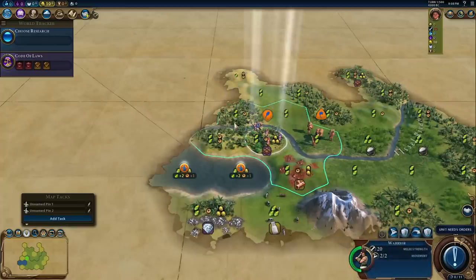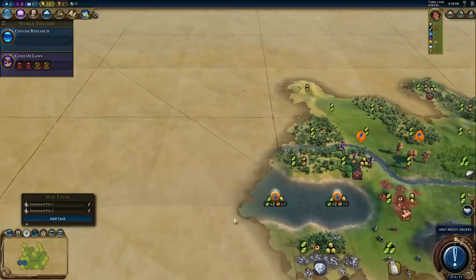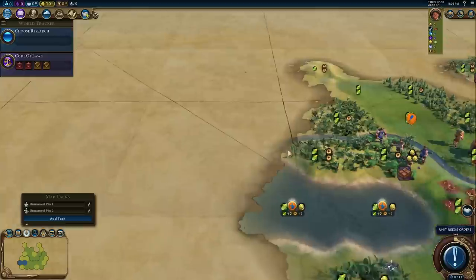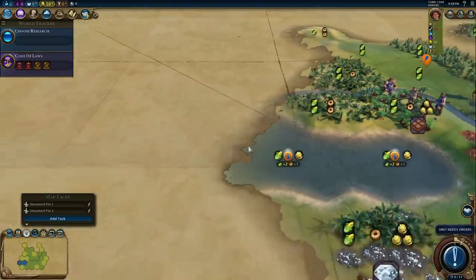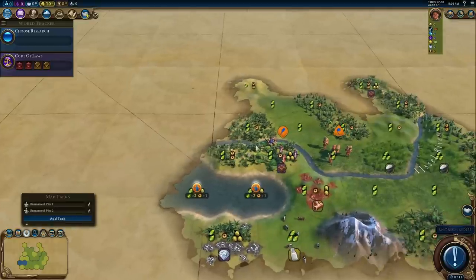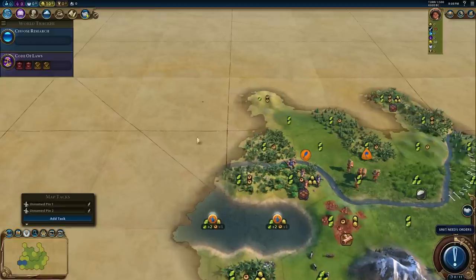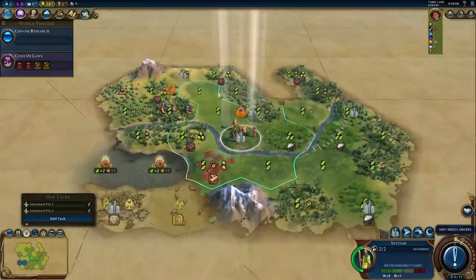What to do with my first warrior? If I move here I could possibly scout out another polder, but if we look here, the river opens up. So this is coast and this is coast — unless this turns like this, these are the only two polders I'm getting in this direction. But if I move my warrior up here, I get a better view of all of this. So I think this is the direction to move.